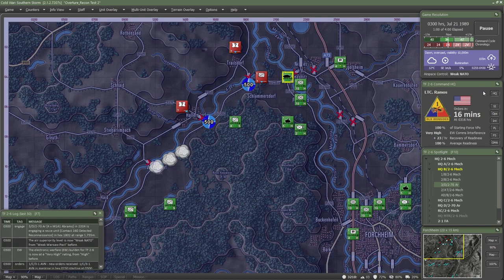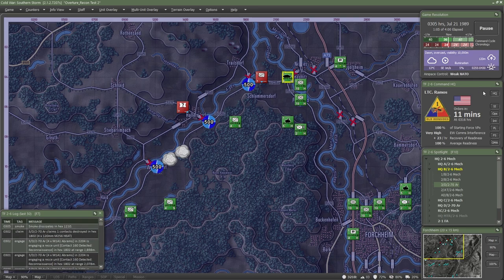Scouts are also useful in static positions. If deployed on high ground, they can observe a wide area and are difficult to detect if in cover. From these positions, they can spot targets for artillery or detect enemy movement. Good observation posts usually overlook roads or bridges that troops would use when road marching through the area.